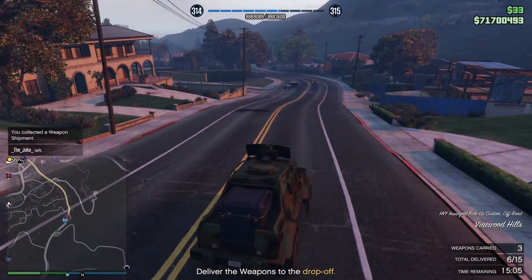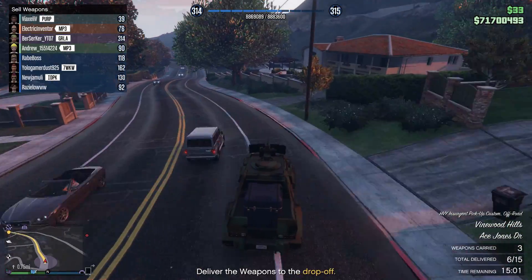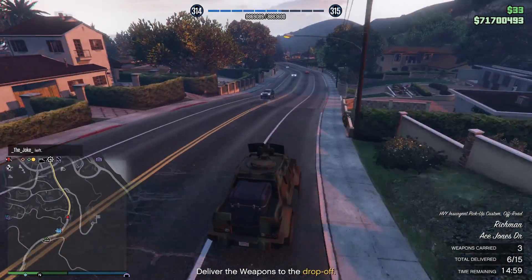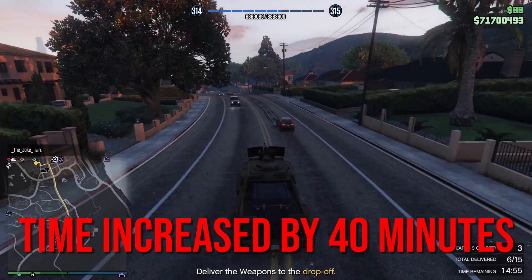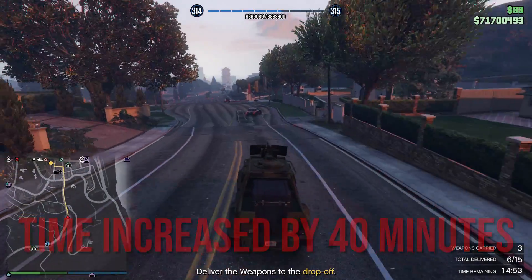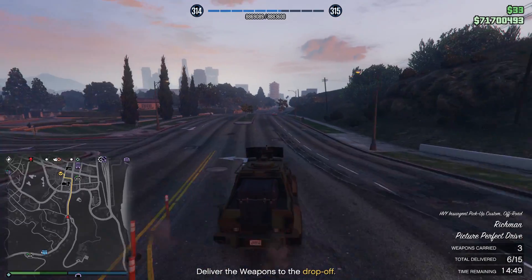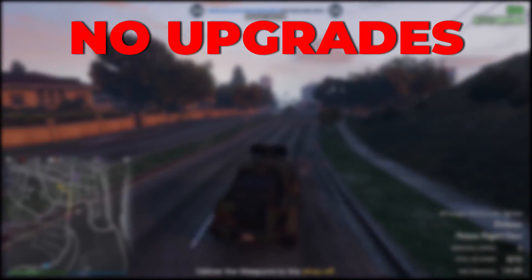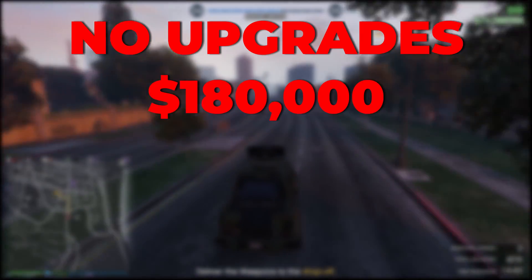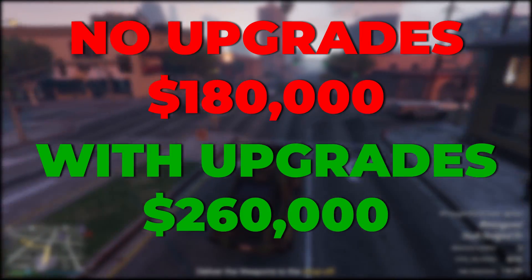The upgrades are very important. If you have purchased all performance upgrades for your bunker — which are the equipment and staff upgrades — then the time it takes for your bunker to fill up is increased by 40 minutes, taking 140 minutes for your full supplies to produce. But this comes with some positives. If you sell to the highest buyer, such as Los Santos, for higher profit, then without upgrades a full batch of supplies will give you $180,000, and with both upgrades this will change to $260,000.